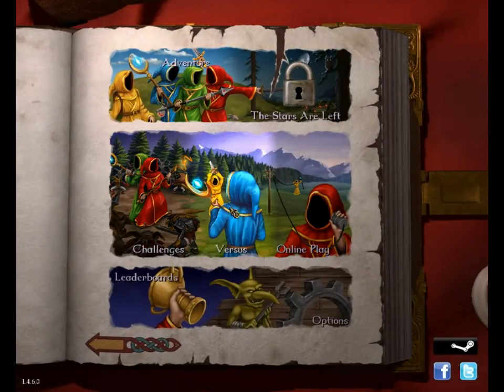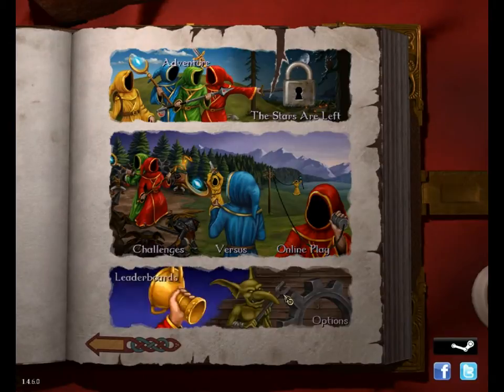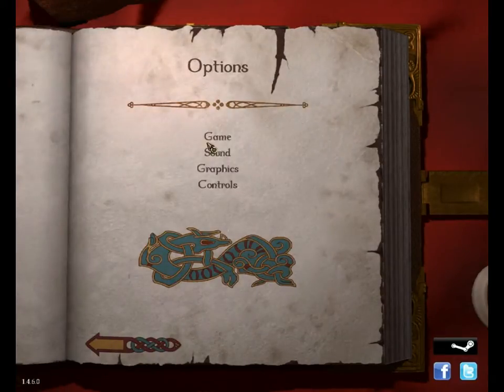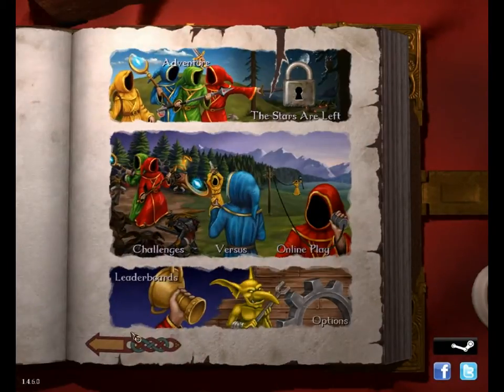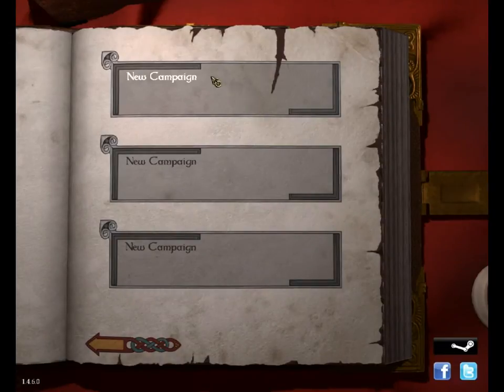There are different modes that you've got: your challenges, your versus mode, your online play, then your options and your leaderboards down here. I'm just going to turn my music down a little bit. The stars are left — I'm not too sure what that means. I think that might be once you complete adventure mode, but I'm not 100% on that. Eventually I'll just ensure normal campaign, so I'm going to get started on that.